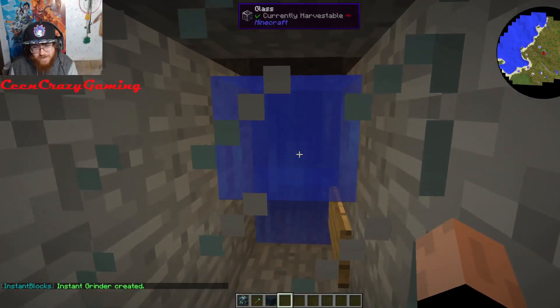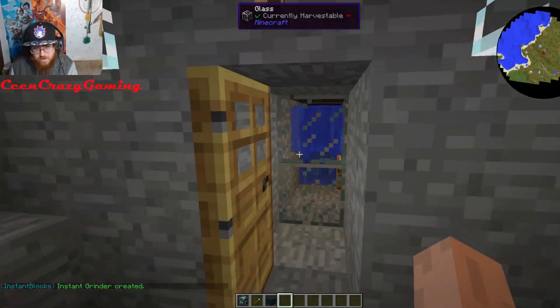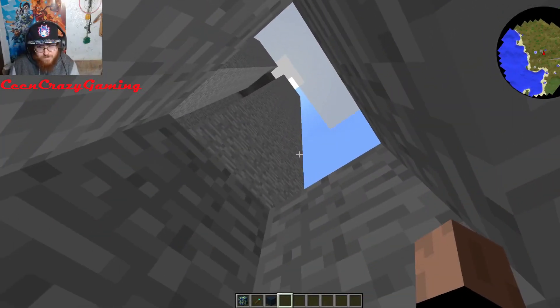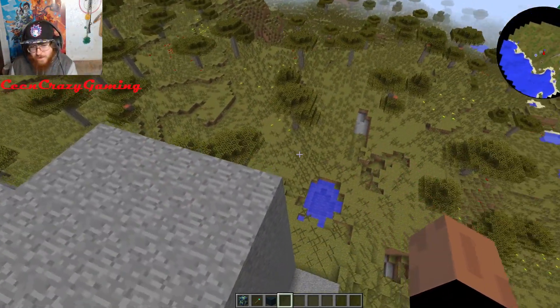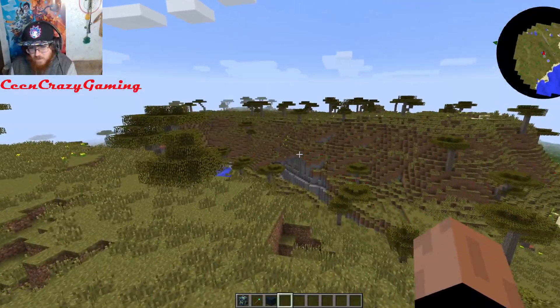That's how you do that. Now it will spawn creepers so you can go down here and kill them. It's pretty cool — it basically sets up your own mob grinder automatically. I think I would use that in a survival world, honestly.